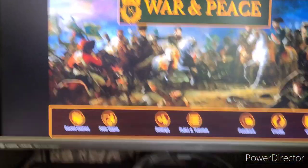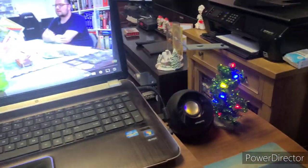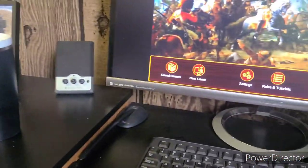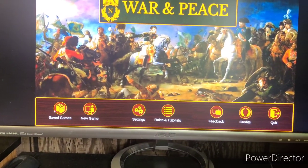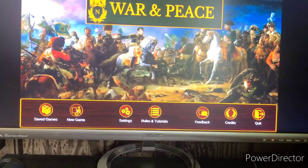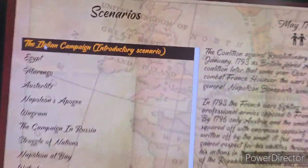We're sitting down here with a little player aid going on. Having a good time for the holidays — like a kid in a candy store playing these games. We're over here to scenario number two, which will be Egypt.